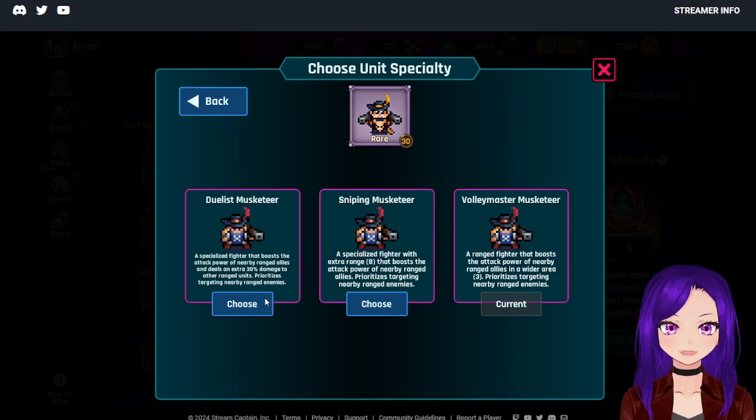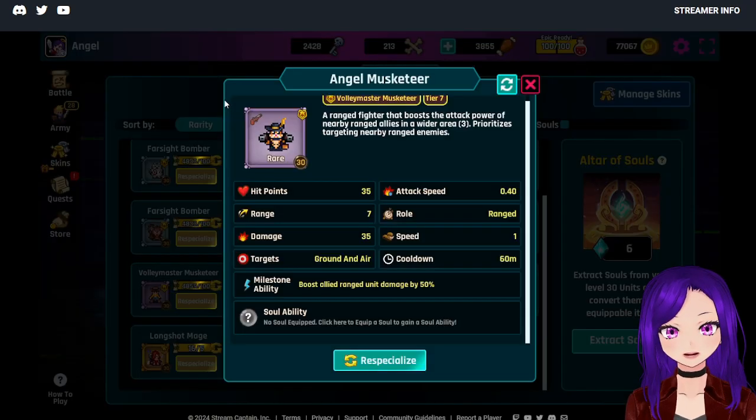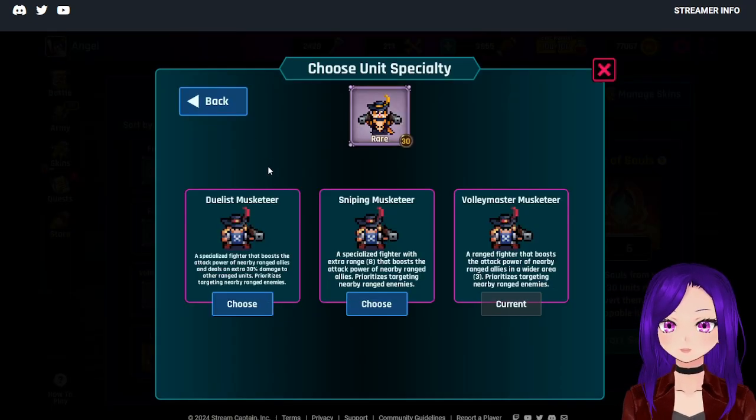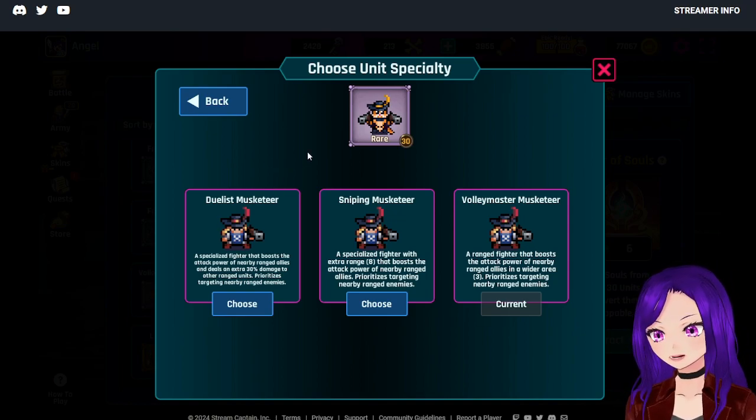A Zealous Musketeer is a specialized fighter that boosts the attack power of nearby ranged allies and deals an extra 30% damage to other ranged units. It prioritizes targeting nearby ranged enemies. That is an extra 30% on 35 damage, but that bonus only applies when you're in a fight with just ranged units — usually there's a line of armored and melee to get through first.